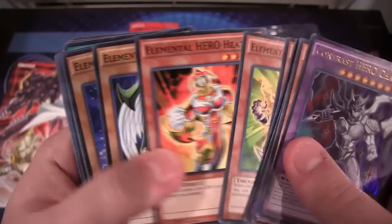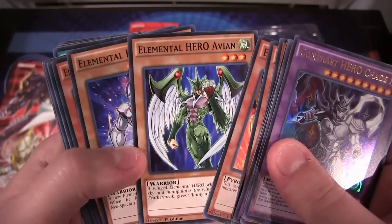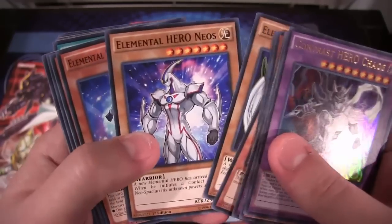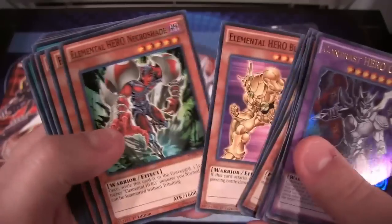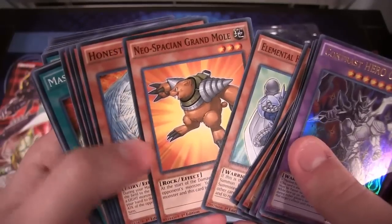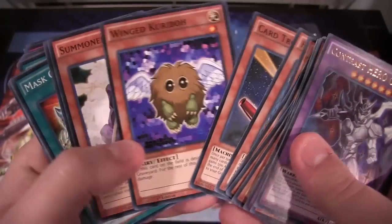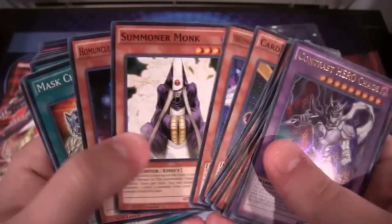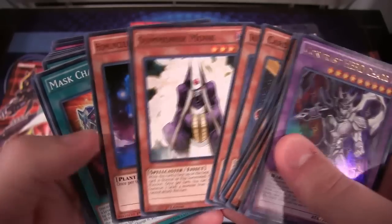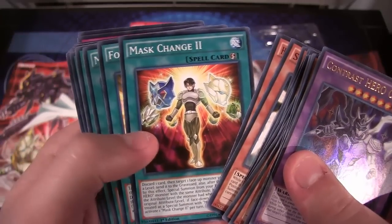Of course you're getting reprints too, like Ocean, Woodsman, Voltic, Heat, and Avian — I think they added Avian in for us since we can't have Stratos unfortunately. Neos, Neos Alias, Blade Edge, all these older Elemental Heroes as well. It's cool to see even Bubbleman, and you even get Grand Mole and Honest — those are good reprints. Card Trooper, Winged Kuriboh — I thought it was kind of funny they added Winged Kuriboh in this, which of course makes sense. Summoner Monk is a good reprint too.